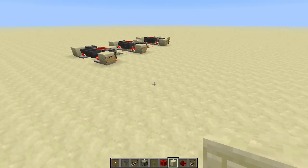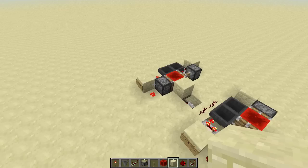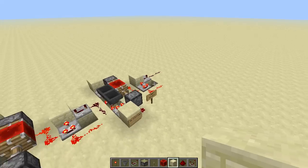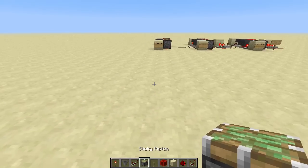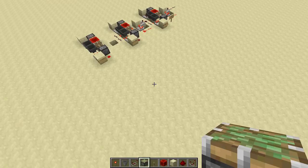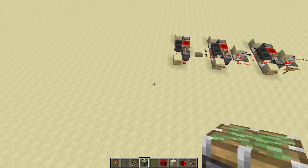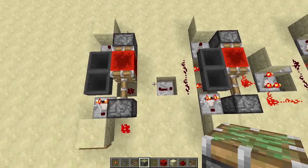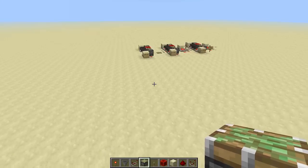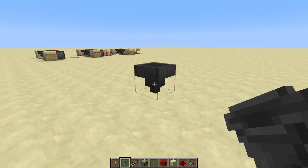Now we can build the hopper timers. They're mostly the same every time - only the first one is slightly different. To build the first one, you need two sticky pistons, one block of redstone, three pieces of redstone dust, two comparators, two building blocks, and two hoppers. You also need an extra sticky or normal piston and a repeater if you're connecting it to a second hopper timer.